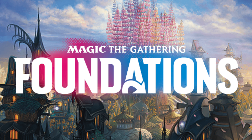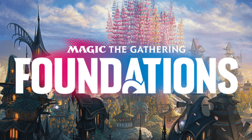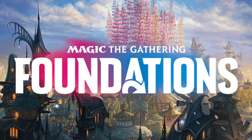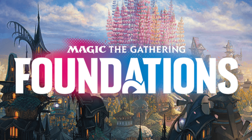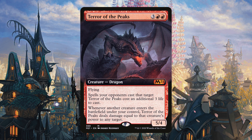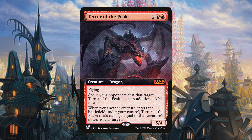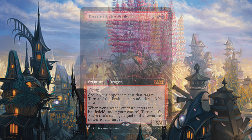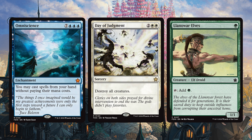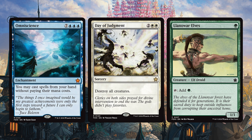And lastly we have Foundations — a set I had to look up because I didn't know anything about it. Foundations is specifically cards they're reintroducing back into Standard — think of it as a core set, reintroducing this idea. And I'm here for it. The cards they decided to reprint into Foundations, bringing them back into Standard, are Omniscience, Day of Judgment, and Llanowar Elves. Llanowar Elves and Omniscience are definitely more exciting than Day of Judgment, but all of these will be legal in Standard for a set period of time.